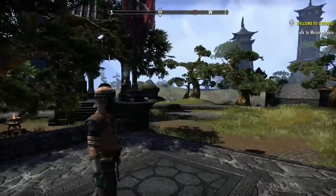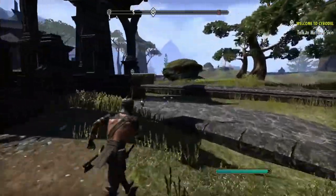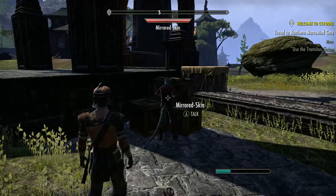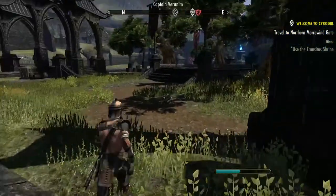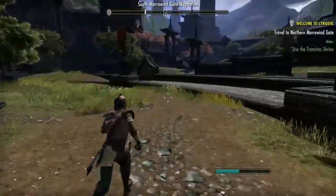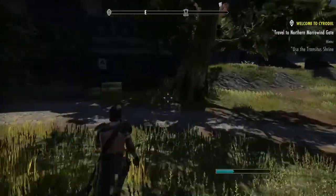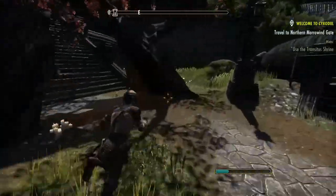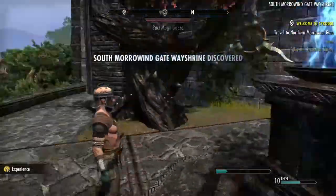Now we just need to find our quest markers and follow them. Once we pick up the quest it tells us to go back to the other side, but first we're going to run over here and pick up the way shrine. At any time if you need to leave Cyrodiil, you have to use a way shrine — you can't leave through a transitive shrine and you can't jump out. Picking up way shrines always gives skill point experience.